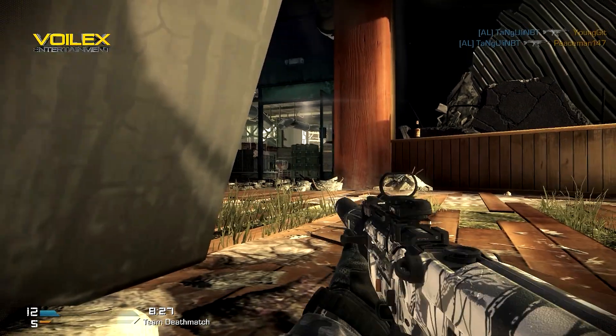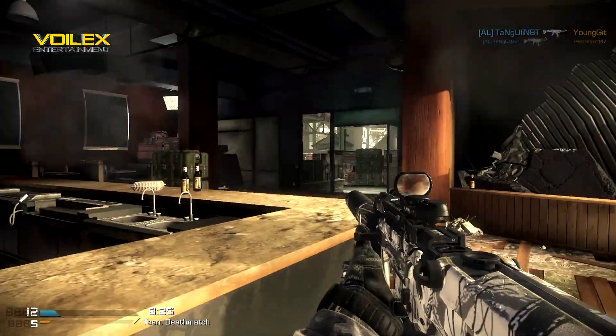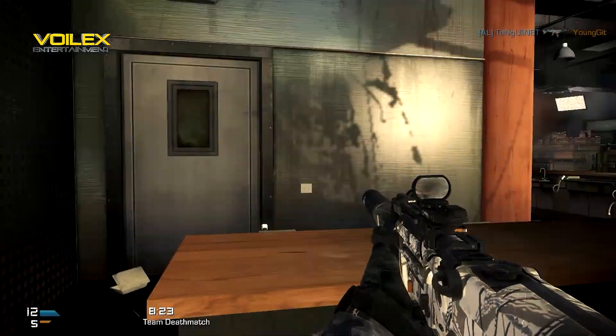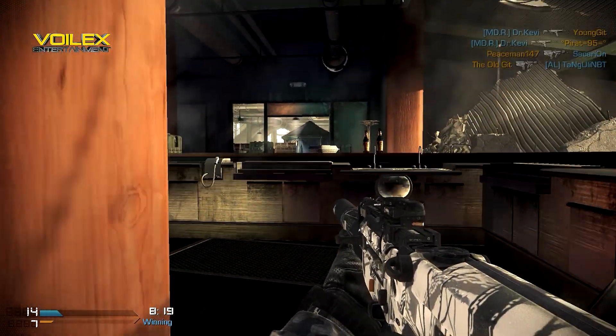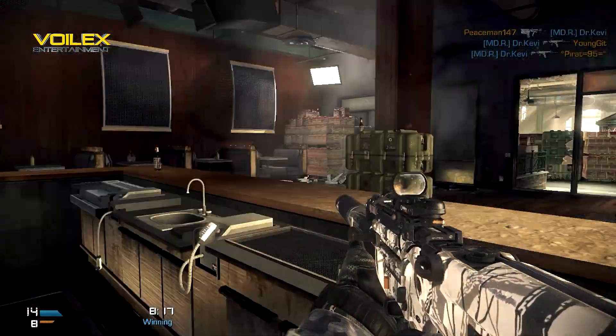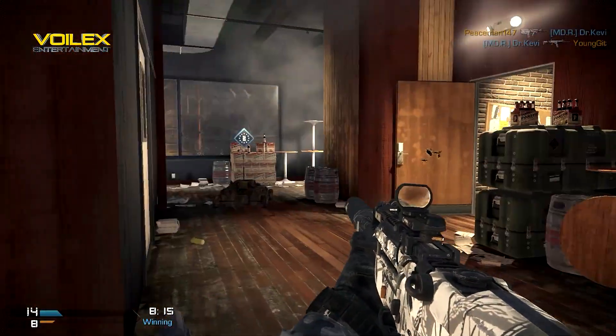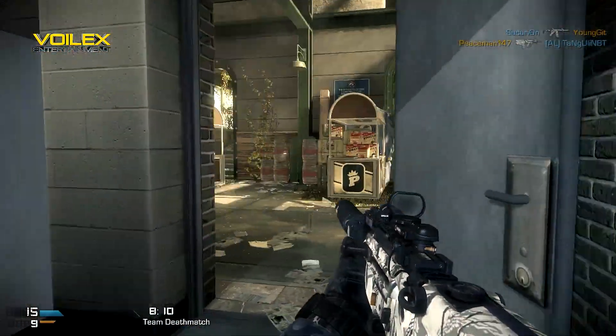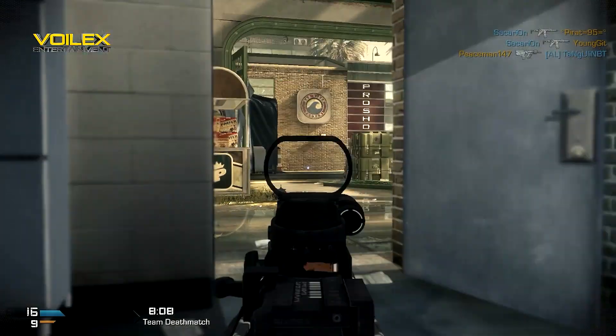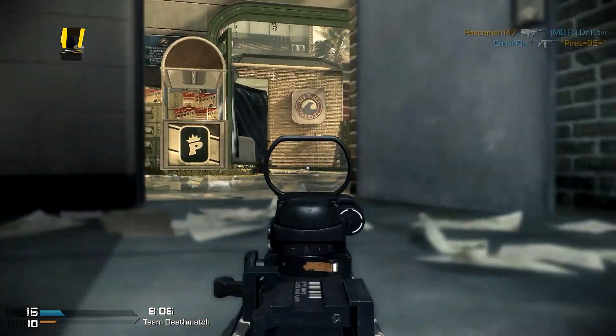Around here, what you want to do is stay prone or stay crouched and just keep your eye on this section. What I normally do is place an IED or C4 equipment over there, so if someone does go around there it takes them out. If not, get a one shot. As you can see, I'm holding off all the doors here because I'm not too sure where they're coming from. I think I get a kill roughly around here — from the right hand side.